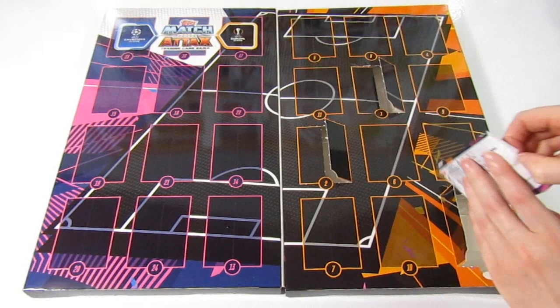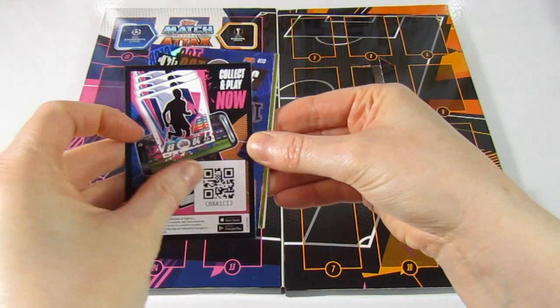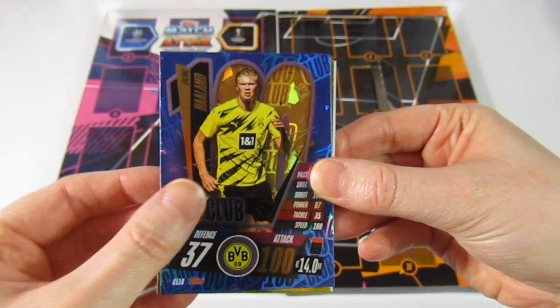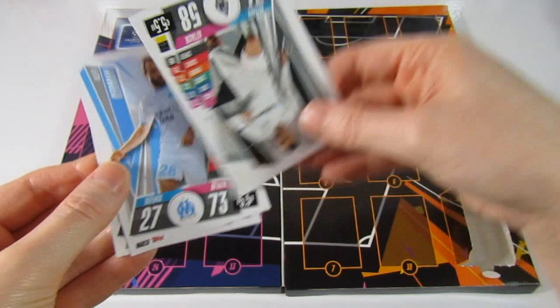Next pack — 24 doors in total. We have the first hundred club! So far all I've had is Haaland as a major insert, so that's quite cool. There's a good look at that — nice hundred club for day three. We also have a Benes rising star, a Lamer, a Greenman, and Alexander-Arnold to end.